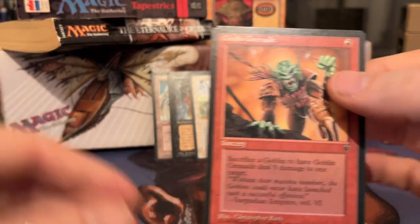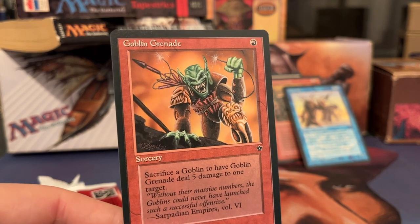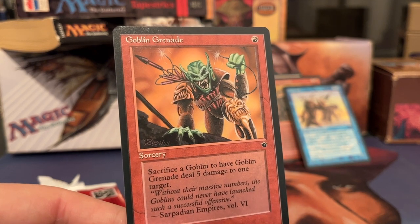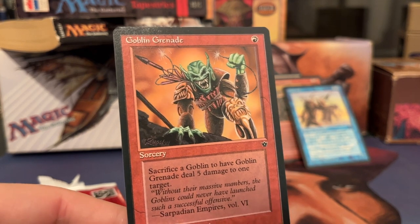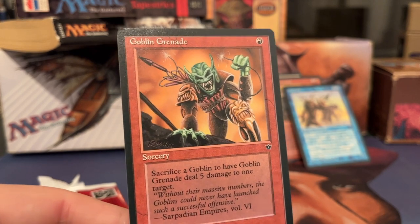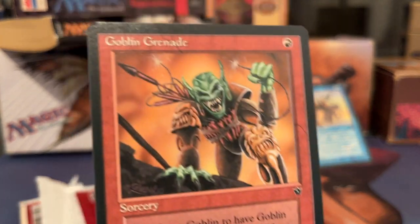And then we have Goblin Grenade — the last card of the pack. This is one of the better cards in the set. Hingtekula, Goblin Grenade, Aeopile, and the pump knights are really some of the top cards in the set for playability. Goblin Grenade is one red, a sorcery — sacrifice a Goblin to have Goblin Grenade deal 5 damage to one target. There's something interesting: the sacrificing of the Goblin is part of the casting cost. Some people make a mistake with this — if you cast Goblin Grenade and I counter the spell, you still have to sacrifice a Goblin, but I don't take 5 damage. So now you all know. Beautiful last card to find.